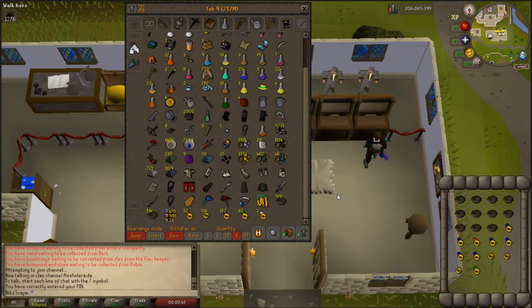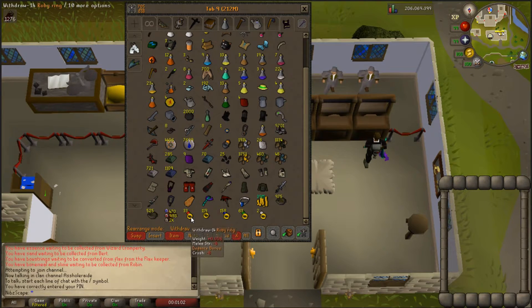Two hours later - okay, so after 20 minutes of no internet, I'm back. I can't really remember what I was even filming to be honest, but we finished all the rings. We ended up with 525 empty nests, 33 ruby rings, 119 gold rings, 158 sapphires - we actually get more sapphires than gold rings which is interesting - 63 emerald rings, and only 2 diamond rings, which is a bit surprising. Anyway, we're going to start on the bird's nests with seeds now - 975 of them, this is going to be a lot of clicking.